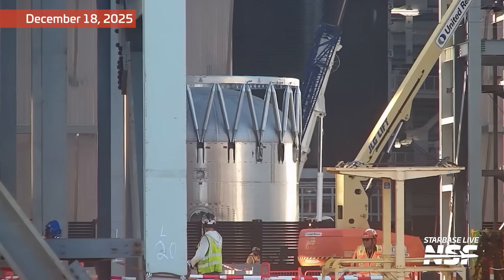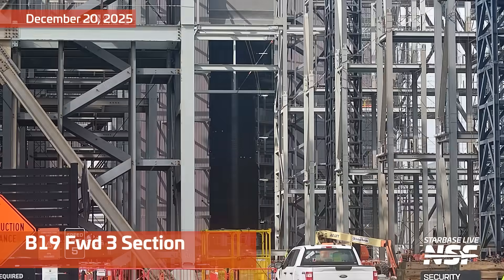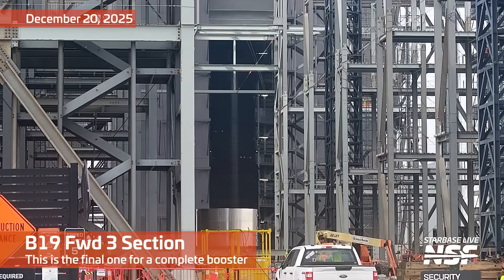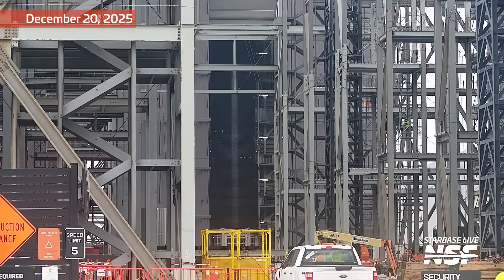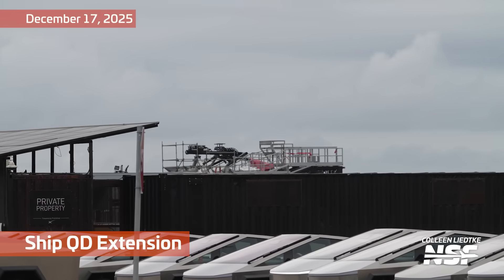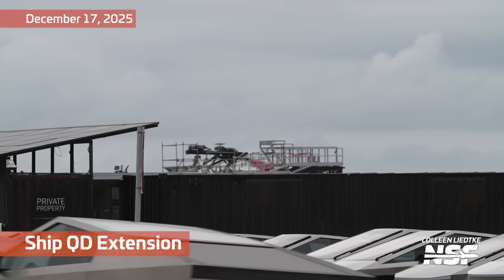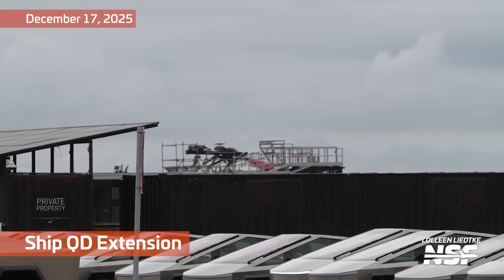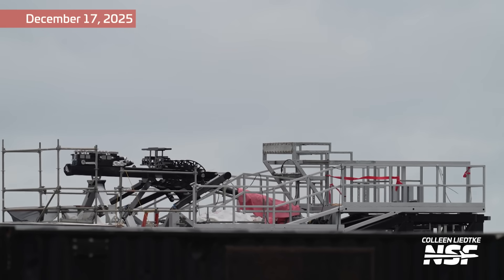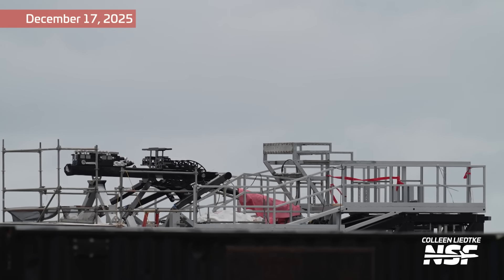That looks like a strut assembly to me — I've made that in Kerbal before, like 12x symmetry or whatever that was. And there is a B-19 forward section 3 rolling across the aisle into the Mega Bay. We've got the ship QD extension as well — we punched in a little bit, but that first shot was focused on the stop sign. This is the extension for that QD.